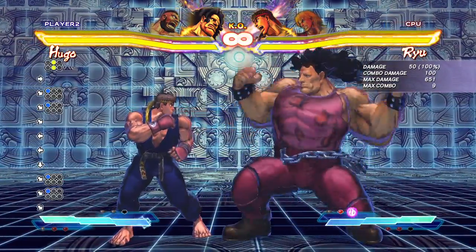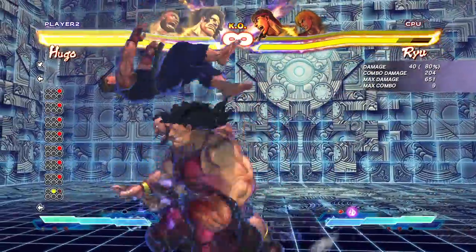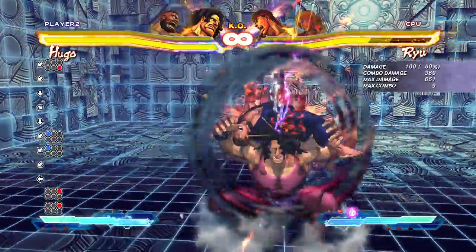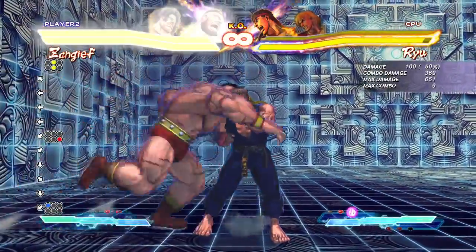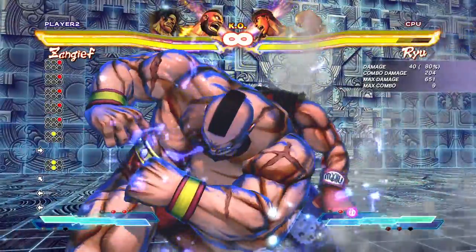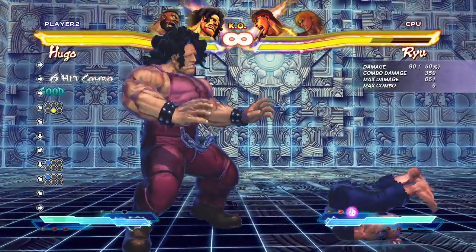The third combo is good for beginners: light punch into light Monster Lariat, into a couple jabs, into the grab. Keep in mind Hugo's jab does 50 damage, so 2 jabs is 100 damage — not a waste at all. For his tag entry, same thing: a couple jabs, and you can do it into the fierce for more safety if you practice the timing. If you're still feeling unsure, go into the medium — only about 20 less damage.